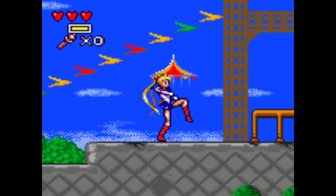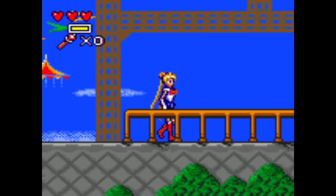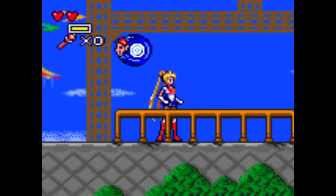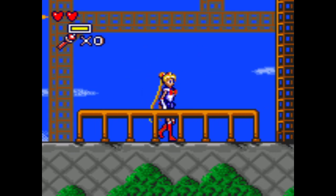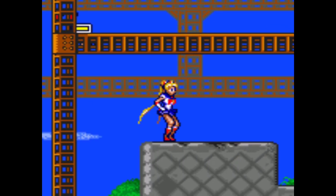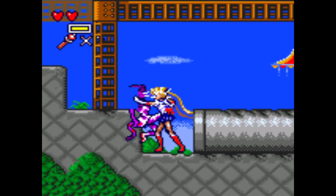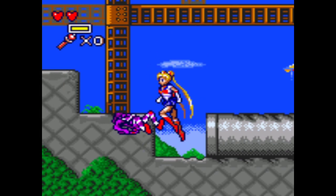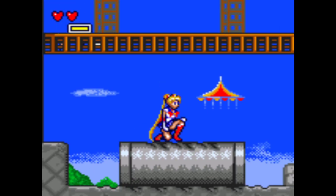I'm just checking to see if there's any special controls, like any certain inputs. Nope, seems pretty basic to me. If you hold up and attack you do like a heel kick. Nope, won't let ya. Can't crawl in this either.